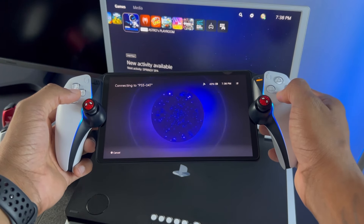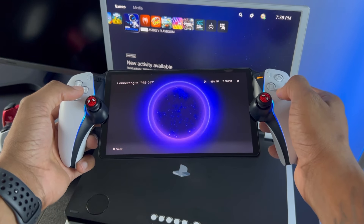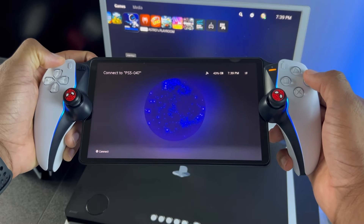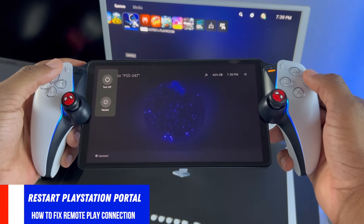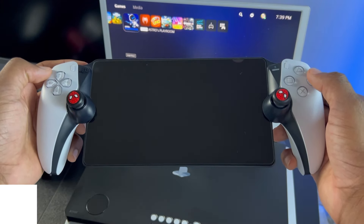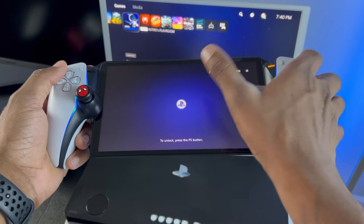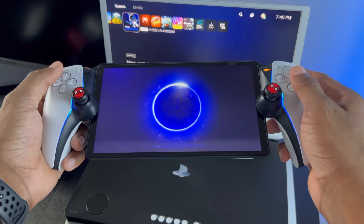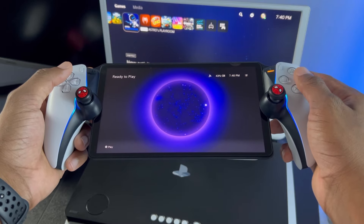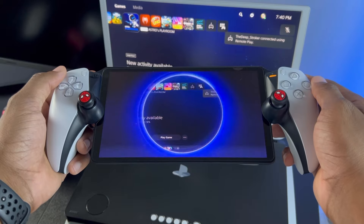In some cases, there may still be an issue connecting the PlayStation Portal to the PS5. As you can see, I'm stuck in the connecting loop. The PS5 is on, and if you're experiencing this, this brings me to the next troubleshooting tip, which is to restart the PlayStation Portal. All you have to do is hold down the power button, hit the restart button, and you should go through this process. I think you should always restart your PlayStation Portal or shut it down when you're done using it, so whenever you boot it back up you have a clean restart. It's running Android and has a Wi-Fi chip, so it's always best to restart it. And just like that, you can easily connect to your PS5 really fast.